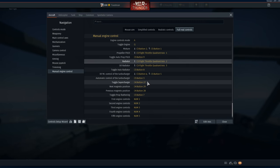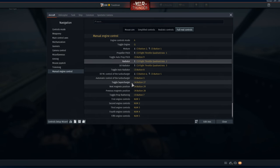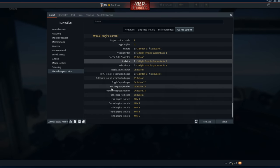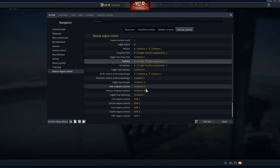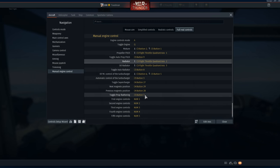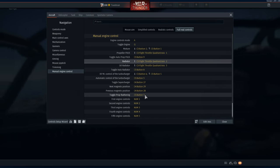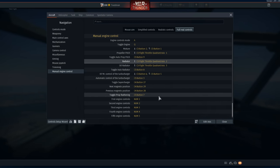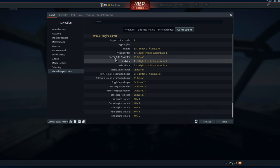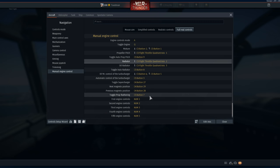Toggle supercharger — you need to adjust it if you get to altitude. It's just a toggle; it'll go between one and two, or if a plane has three supercharger gears it'll go one, two, three. Next, the magnetos — I've got them assigned but you never need to adjust them. Toggle prop feathering is a button as well, which you need if the plane has it and you need to turn an engine off to glide home. If it doesn't have prop feathering, you can turn your propeller pitch to zero — it's very similar.